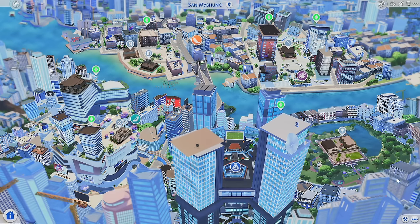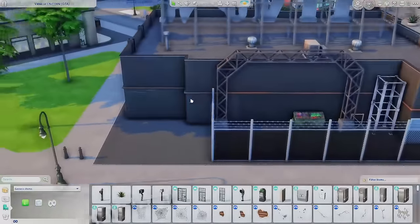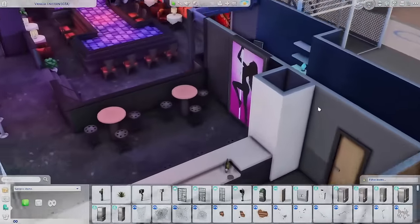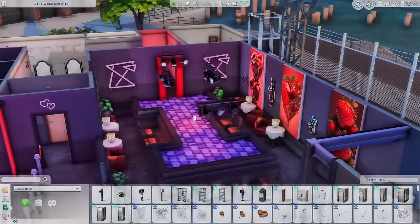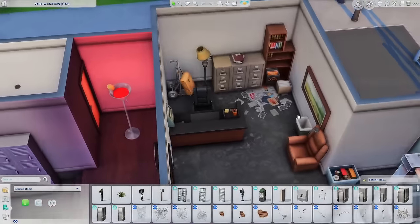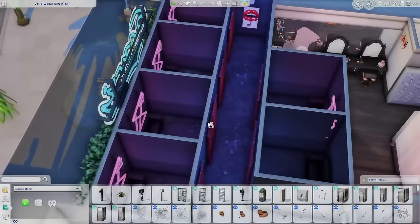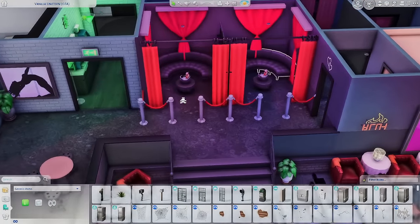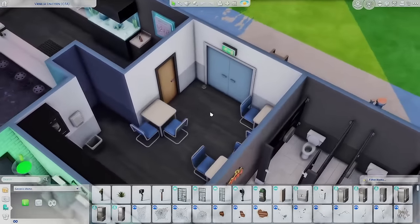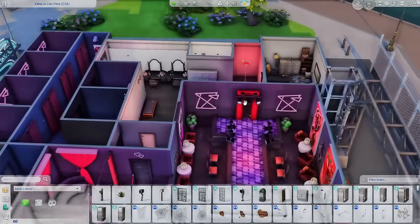We have to check out the Vanilla Unicorn first. From the outside it looks incredibly cool and realistic. Inside, the colors are great, and if you have Wicked Whims you can put poles here for the strippers and they can actually dance. There's an area for the owner, a room where the girls can get ready, some private rooms for dances, and if you have SNB Bank this area will be fully functional. There's also a break room and bar area — so neat when fully functioning.